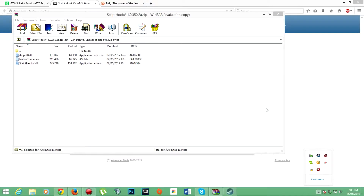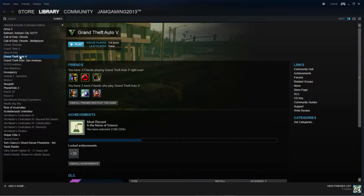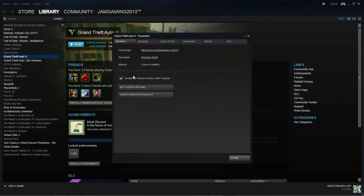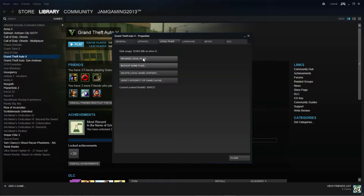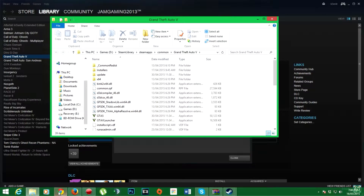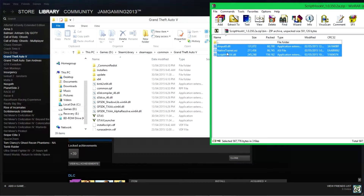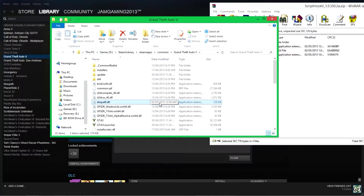Go to where you installed GTA — local files, file location — go to where you installed GTA. All you need to do is copy all of these files into the GTA installation folder.